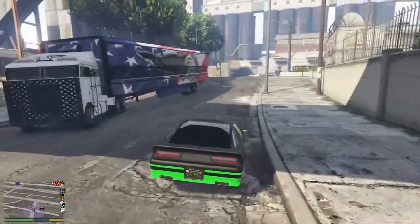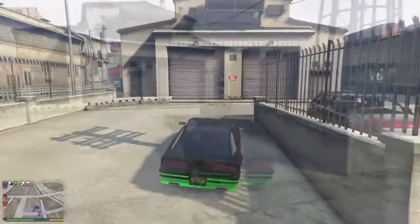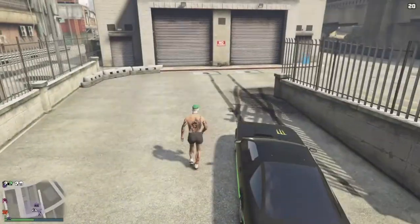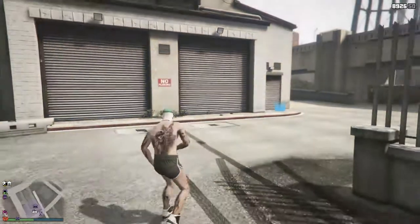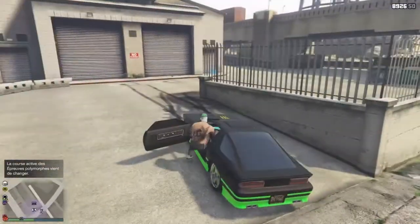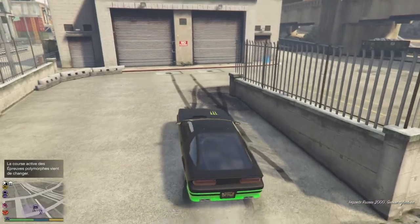Pour commencer, vous allez mettre votre centre d'opération mobile à côté de votre garage. Après, vous prenez votre véhicule et vous placez des bombes collantes devant le garage. Vous entrez avec votre véhicule — pas besoin d'en mettre 3, j'en mets 3 au cas où. Vous foncez dans le garage, et quand la cinématique commence, vous faites flèche de gauche pour activer les bombes collantes.